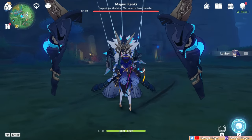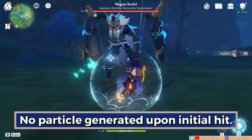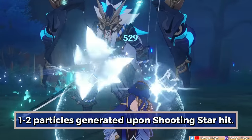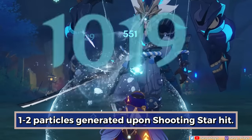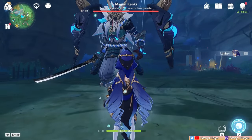As for her skill's particle generation, it doesn't generate any when she hits enemies upon her initial cast. Instead, it only generates one or two particles when one of her four shooting stars hits an enemy. This presents some considerations to keep in mind: if the shield breaks, it halts her energy generation.